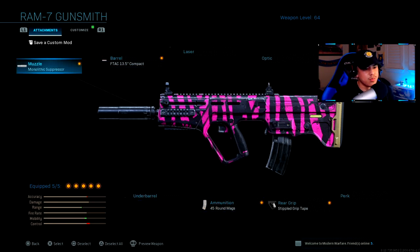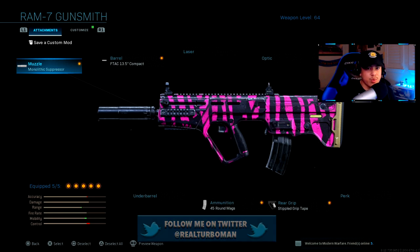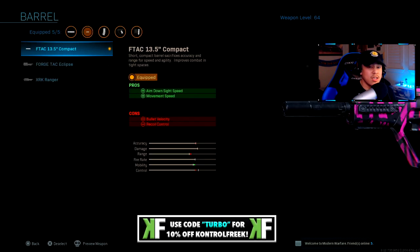The only thing that's really different is the monolithic suppressor. Using a suppressor in Modern Warfare is huge. If you're staying as stealthy as possible by using a suppressor, it really can help you survive a lot longer in the game. As a stealth player myself, I really enjoy playing tactical and I love trying to outsmart the enemy. This monolithic suppressor attachment is very necessary, and it also adds about 10 to your damage range as well.